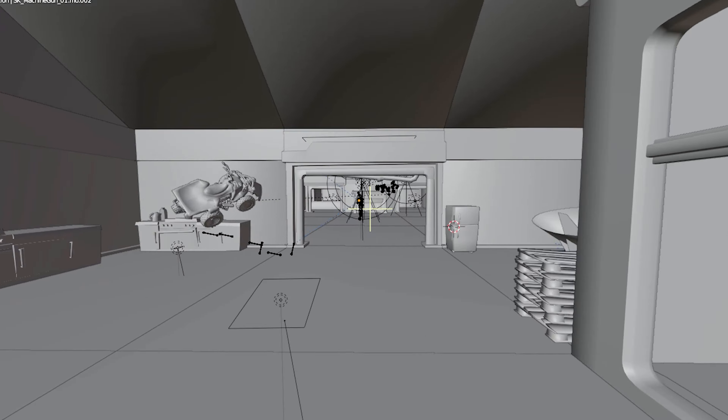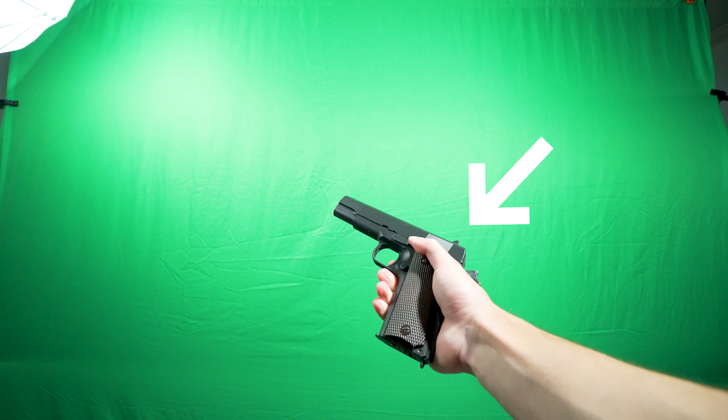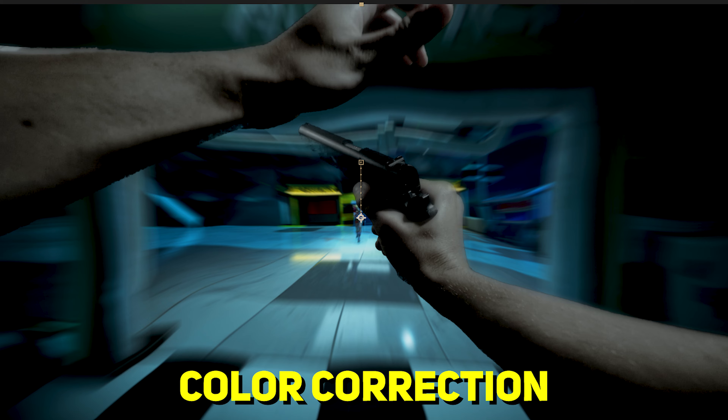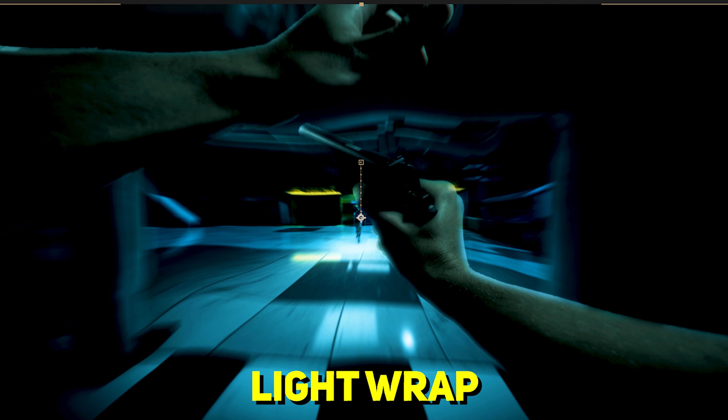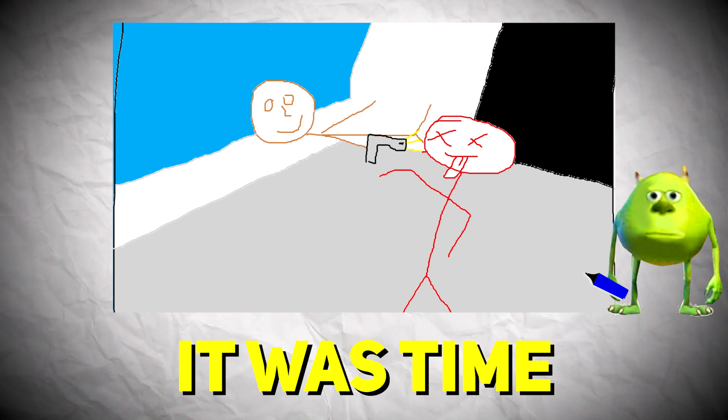I animated the character running towards the door while the camera panned into the enemy. Next I filmed myself in the first-person view, keyed myself out, added a major color correction and a light wrap to help blend in with the scene — and this is what I got.